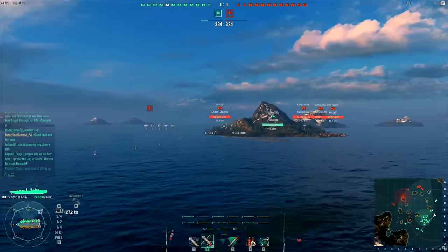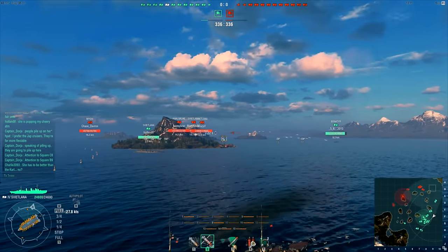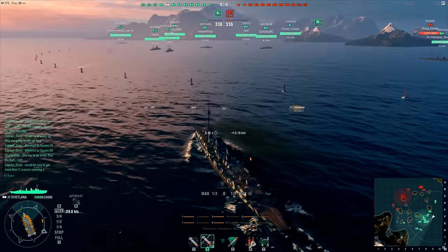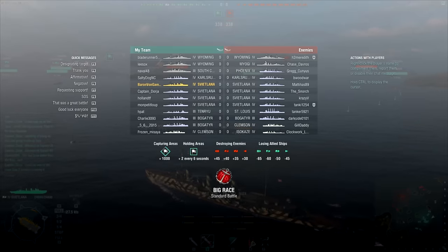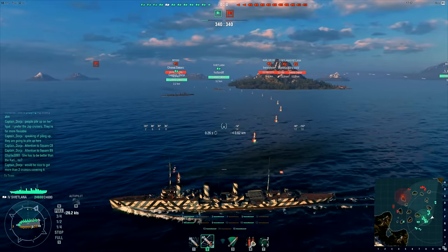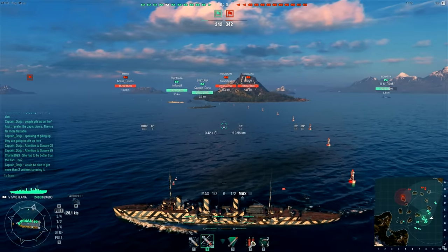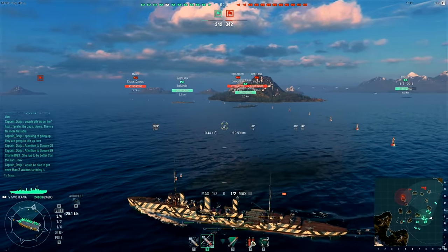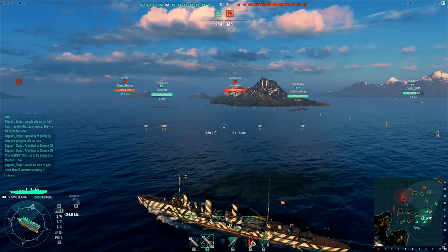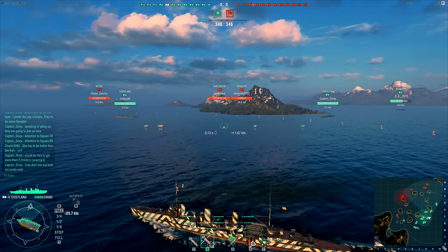A lot of the enemies are out of range right here. There's the Bogatyr and he looks like he's running as everyone masses on that flank. It looks like our team is just kind of clustering up in the middle. But we do have a tier four game and as a tier four cruiser, the chances are fairly decent that we're going to have a good time. Now our torpedoes are one of the reasons why I'm really interested to play the Svitlana — they've got a max firing range of five kilometers, which is fairly decent. It's not Japanese by any stretch of the imagination, but for this tier I think it's decent.